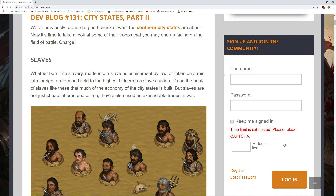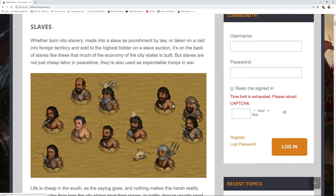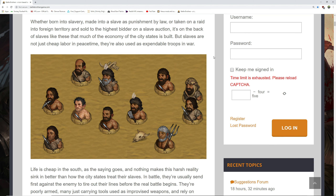We've previously covered a good chunk of what the Southern City States are about. Now it's time to take a look at some of their troops that you may end up facing in the battlefield. Whether born into slavery, made into a slave as punishment by law, or taken on a raid into foreign territory and sold to the highest bidder at a slave auction, it's on the back of slaves that much of the economy of the city state is built. But slaves are not cheap labor just in peacetime — they're also used as expendable troops in war.